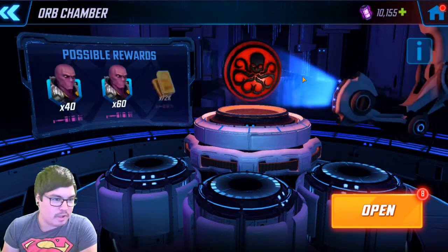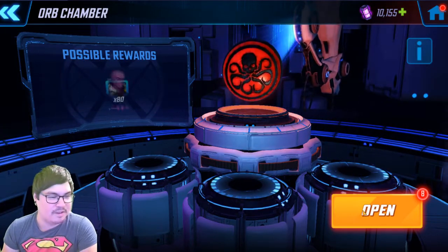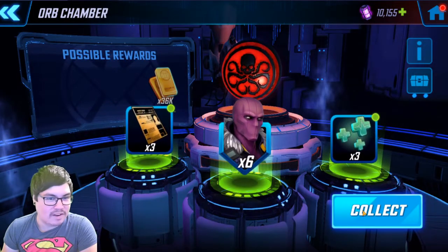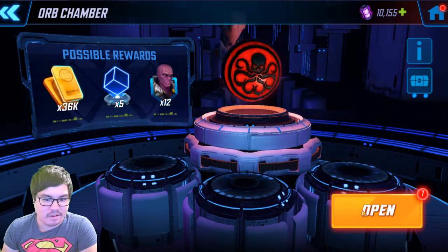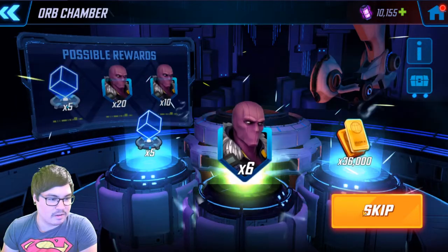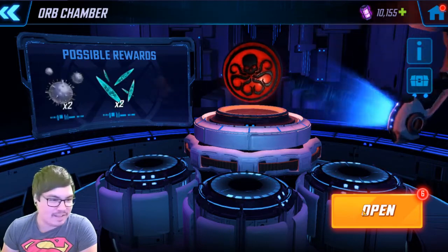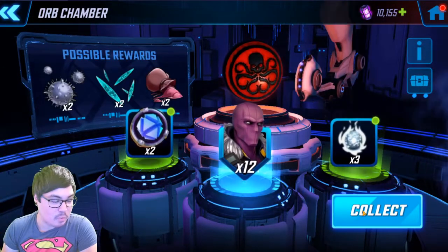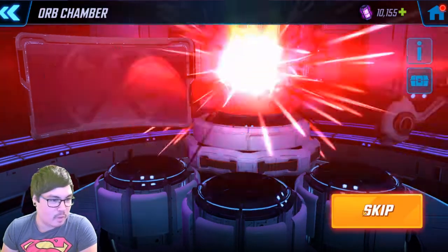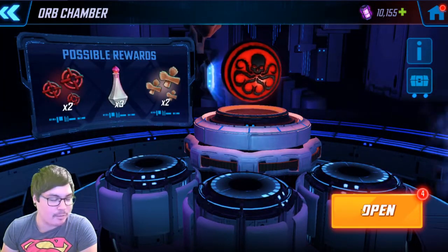I heard you get better luck if you pull them all at the same time, but I like the roulette aspect of it. So let's do this one at a time. I have yet to pull anything over 20 on a new character pull like this. Starting with a six... and I like green again — six again. Don't do this at home kids. We've got a blue — a 12. Okay, so we get better than a 12, get a 180, that'd be great — eight.